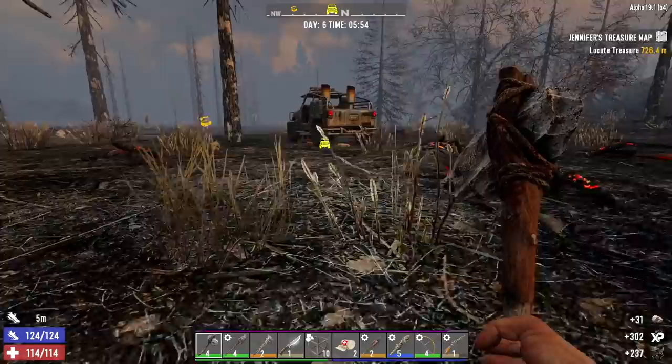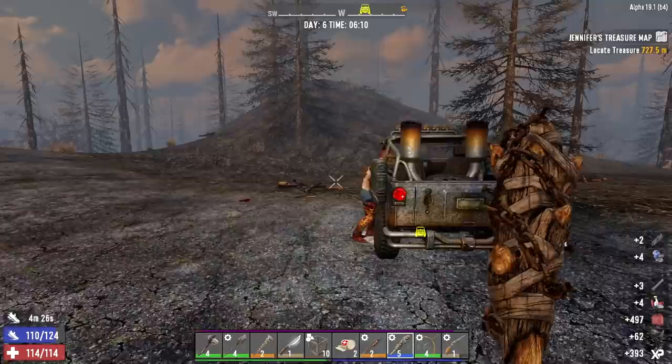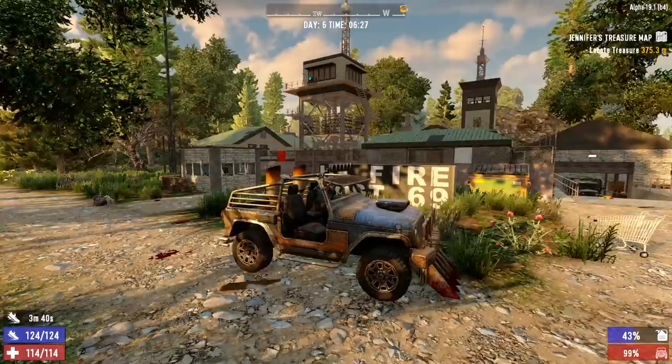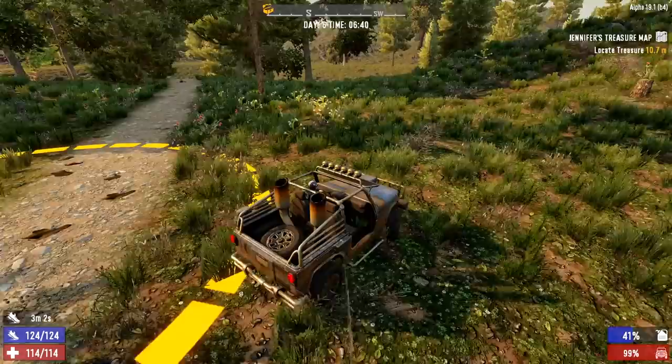There's a car over there, let's go take it apart. This zombie is really beating on my jeep — hey, what are you doing? I just repaired that thing! Look at this place — US Fire Post 69. I've never been in there before, I think that's a new POI. Let's go dig up the treasure and then we'll come back here and loot.